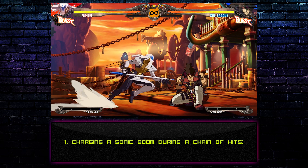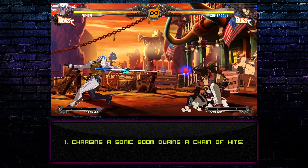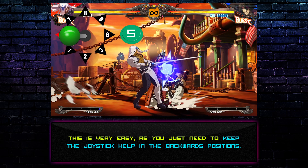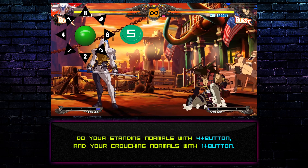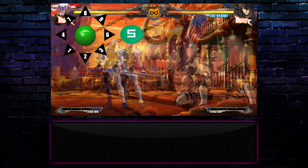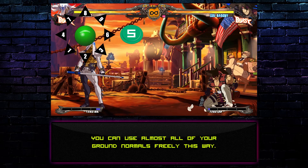Technique 1: Charging a Sonic Boom during a chain of hits. This is very easy, as you just need to keep the joystick held in the backwards position. Do your standing normals with 4 plus button, and your crouching normals with 1 plus button. You can use almost all of your ground normals freely this way.